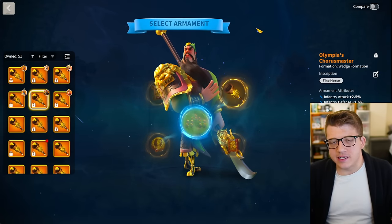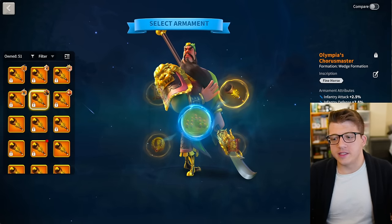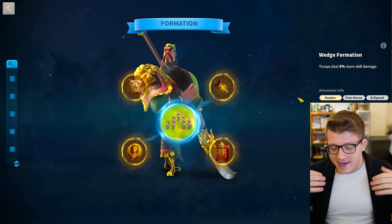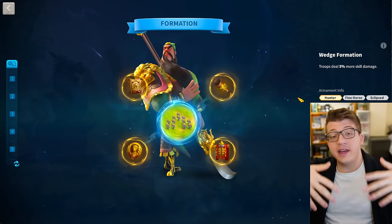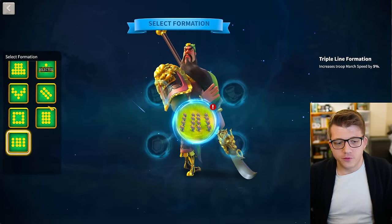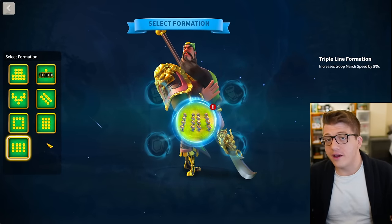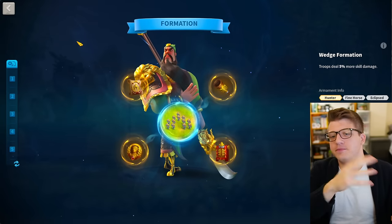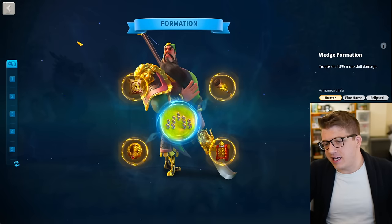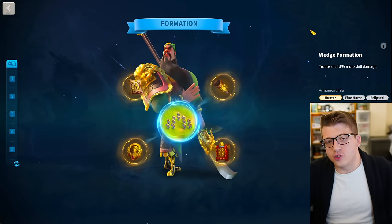We're not even having the right discussion here. The discussion should be: how do we get more players to get the stats they really want on their armaments without it being another roulette wheel? Once we solve that problem — once I have a clear progression path for my armaments — then add new formations. That's fine, I'm happy with new formations that add more depth and are more commander-specific. But the system you're building on top of is so flawed from the foundation that I don't really care what formations they add, because I have no control over it.